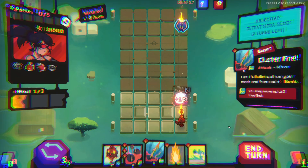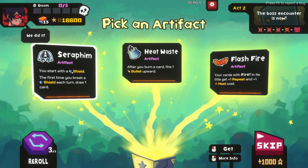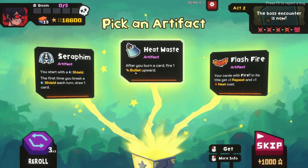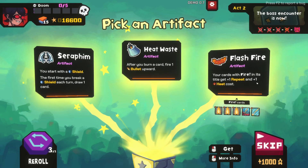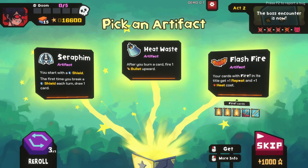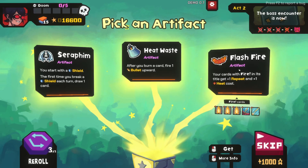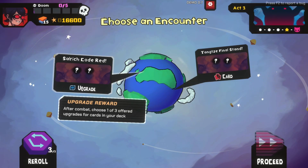So I can skip the move - do I shoot out of it as well? Yeah, I do - that's cool. You start with a shield; the first time you break a shield each turn, draw one card. After you burn a card, fire one bullet upwards. Your cards with 'fire' in their title get repeat and plus one heat cost. It's probably worth it, because then my little bot is going to repeat it as well. Upgrade! Alright, do it.